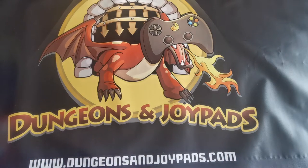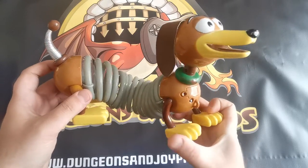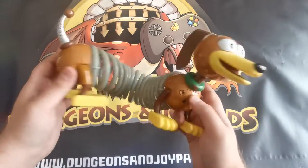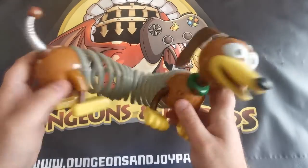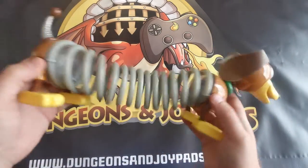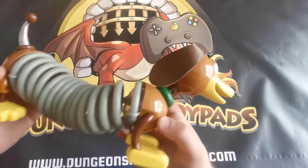First up we've got this Slinky from Toy Story — this is actually one of the original slinkies, probably from the 90s. It doesn't look much but these actually sell for around £20 to £30. They light up, he moves along, and they stay in better condition a lot longer than the more modern metal slinkies that always get tangled and bent. These ones are electronic as well — original Slinky from Toy Story.